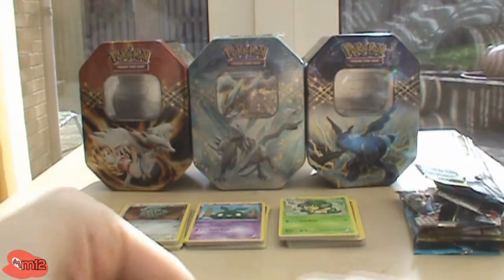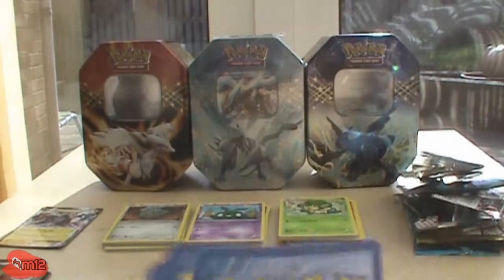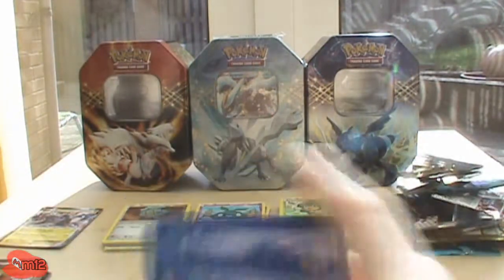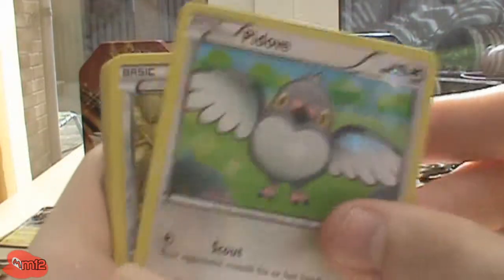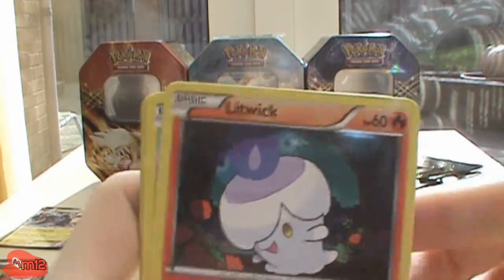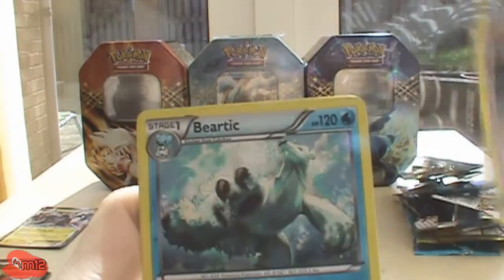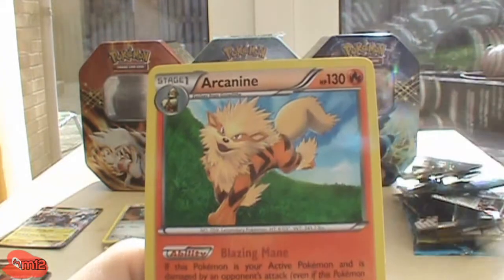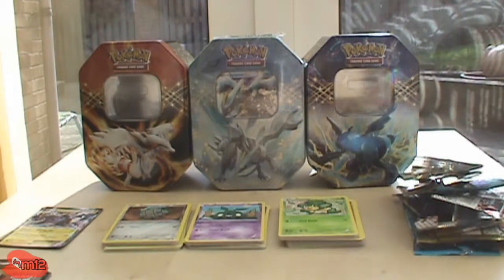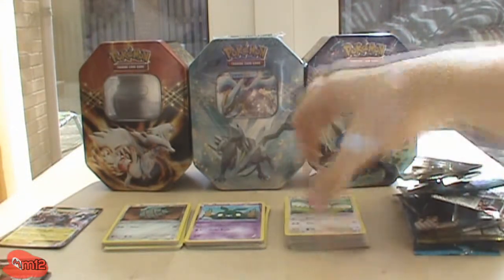The sun is coming back and it's really affecting the video — it's so bright I can't tell. It might be affecting the video but you can hear me talking about what I'm getting. Code card — one, two, three, one, two. It's actually really warm in here. Okay, Pidove, Bronzor — I think I needed that — Pansear, Munna, Litwick, Lapras — needed that — Level Ball — I think I needed that — Experience Share, reverse Beartic, and the rare is Arcanine. I think I needed that as well. So no EXes so far apart from the promo ones.